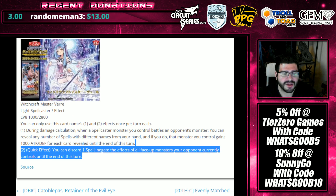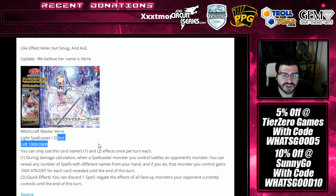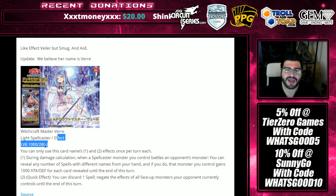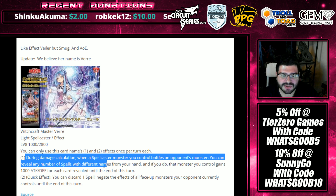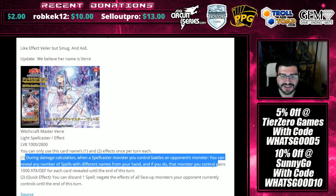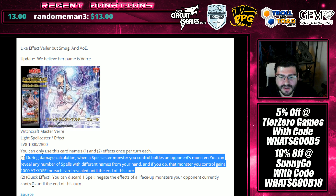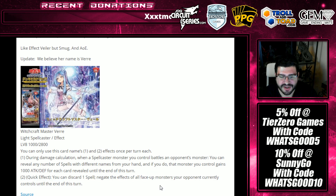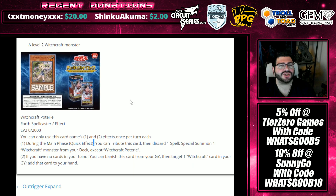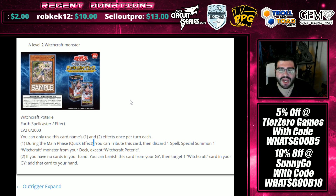I don't think I reviewed this Witchcraft before because I was waiting for more. We've got Witchcraft Master Vair — perhaps the boss monster. She's a Light Spellcaster/Effect level 8, 1000/2800. During damage calculation, when a Spellcaster monster you control battles an opponent's monster, you can reveal any number of spell cards with different names from your hand — that monster gains 1,000 attack and defense for each card revealed. Remember, you're getting a spell back with that other card — that's already 2,000. Second effect, quick effect: you can discard a spell to negate the effects of all face-up monsters your opponent currently controls until the end of this turn. She is actually insane in terms of card design. You can play through your hand, play through what you're going for, and guarantee a resource back at the end of it.